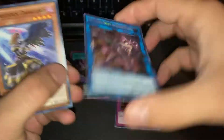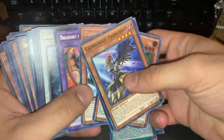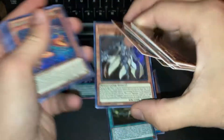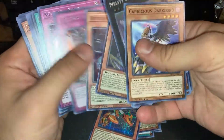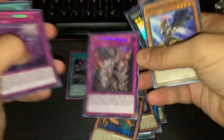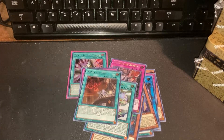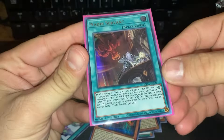We've got Gravedigger's Trap Hole, another Tri-Brigade Ferrijit - I believe this is the second one I've pulled. Some of the stuff I just put aside because it was decent. Floowandereeze & Empen - another really cool one. Mocking a Metal Cruncher - another really cool one. Tri-Brigade Revolt looks really good, I just wanted to point that one out. Another Schism, Ignister Island, and of course Nadir Servant. So we hit really big on both the tins from the previous video and these two random ones from Walmart.